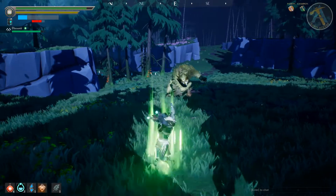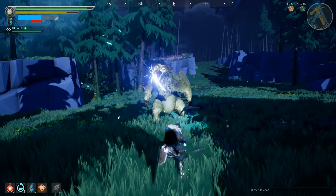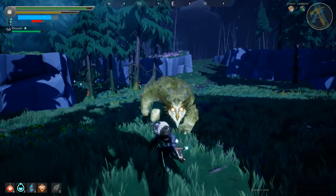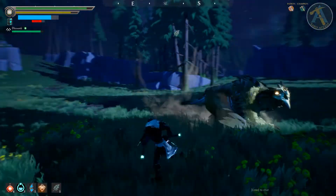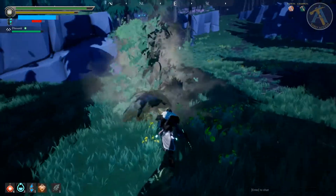Is Shrike giving you trouble? Every time he charges at you, all you can do is roll to the side and eat dirt? Well, stop rolling. Stand your ground and hit the bird mid-flight at the right moment and he will drop face-first to the ground, being stunned long enough for a good 2-3 hit combo.